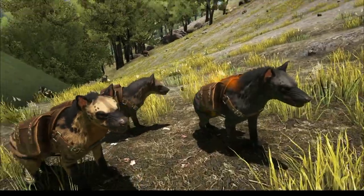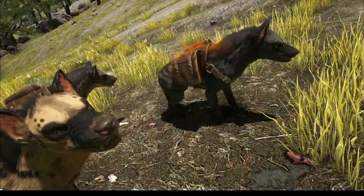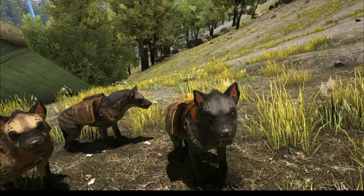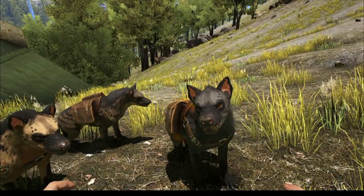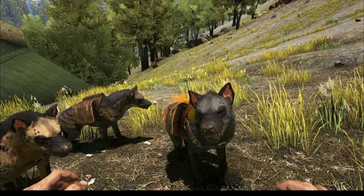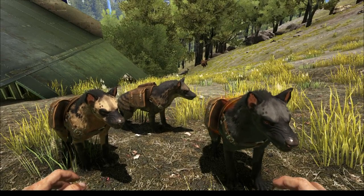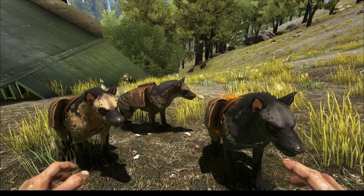We've got three Hyenadons here with their little meat packs. To get these guys, you have to go up to the northern tundra on the island — up in the snow in that area. The catch with these guys is they're going to come in packs of up to six, meaning you could have possibly six Hyenadons jump you at once.